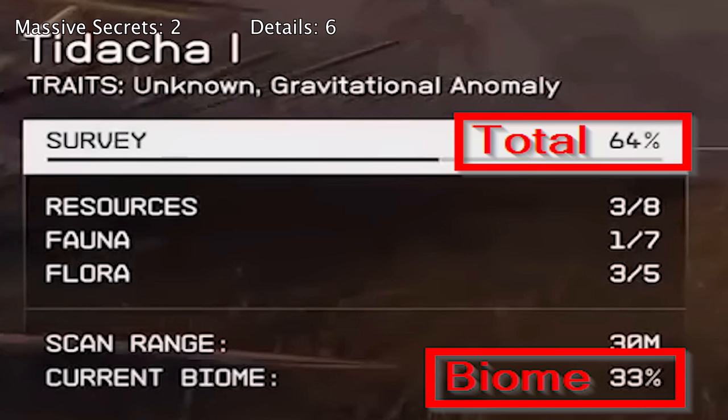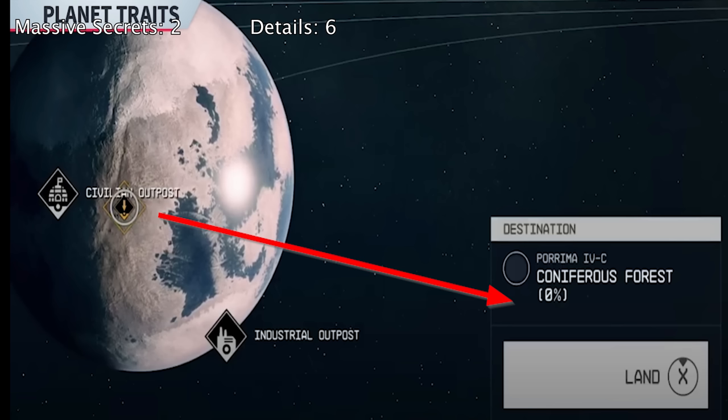Our Discord server found this and included it — I have a screenshot showing that as you're scanning planets, it does give you an individual biome scan completed percentage, which is nice for completionists. You're not going to have to worry — it's going to help you isolate which biome to look in to find that last fauna scan or that last flora scan. I think that's a really cool quality of life feature.